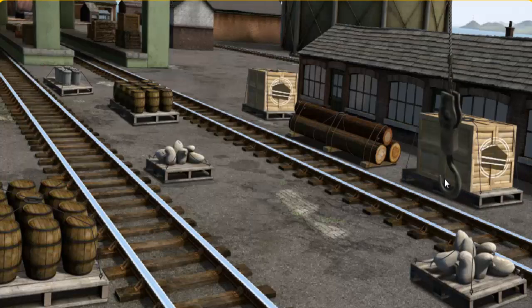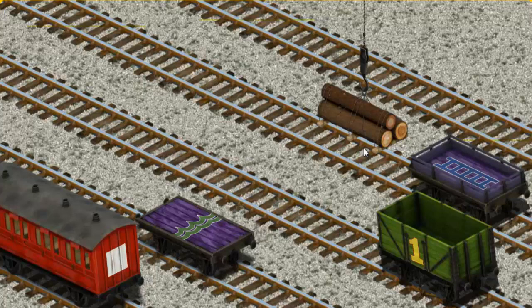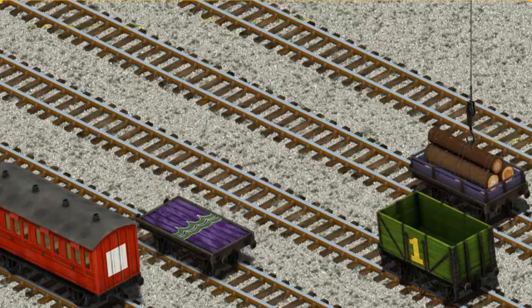That's not the right one. Show Cranky where the Joby Wood is. Oops, there you go. Let's lift and load. Now the cargo must be loaded. Show Cranky where the purple flap is. That's not the right one. There you go.